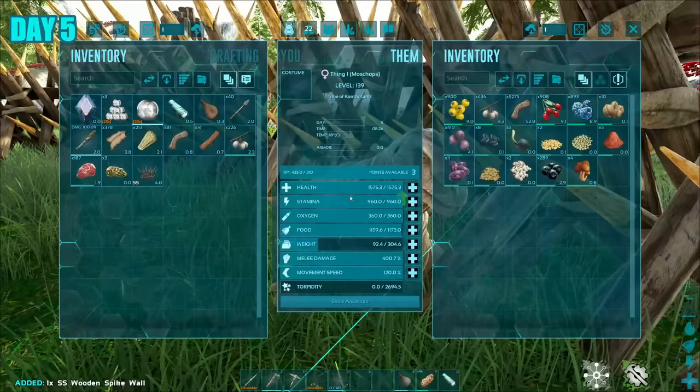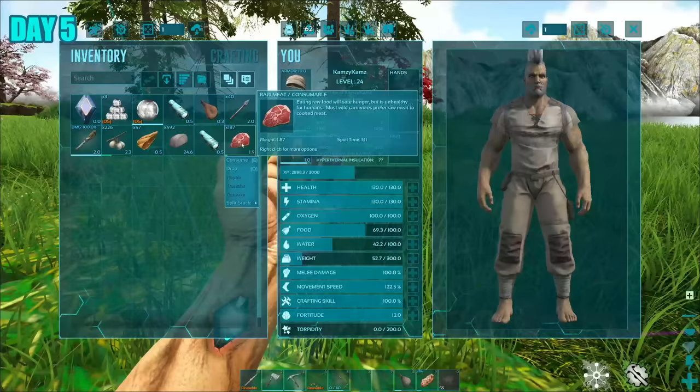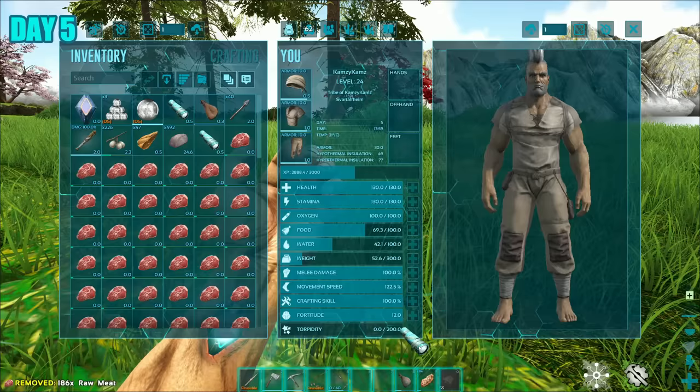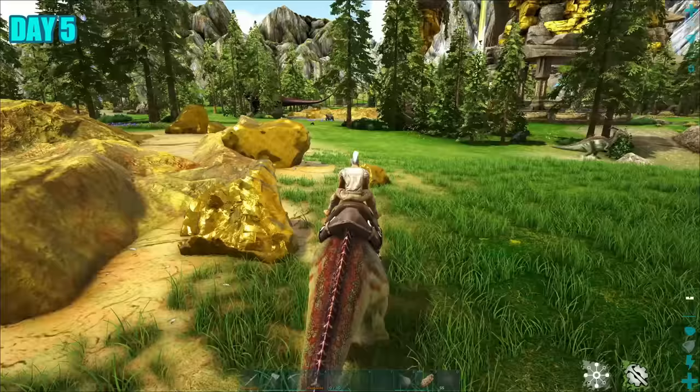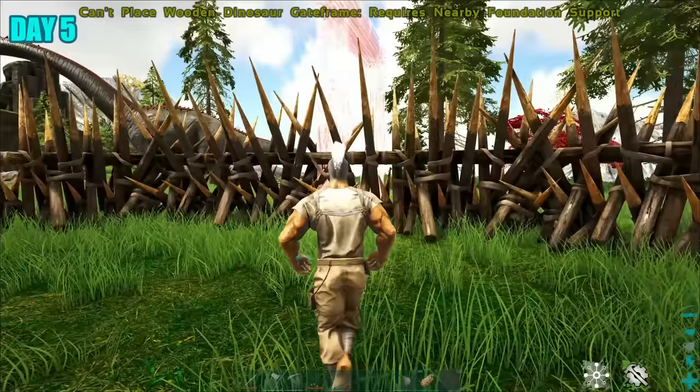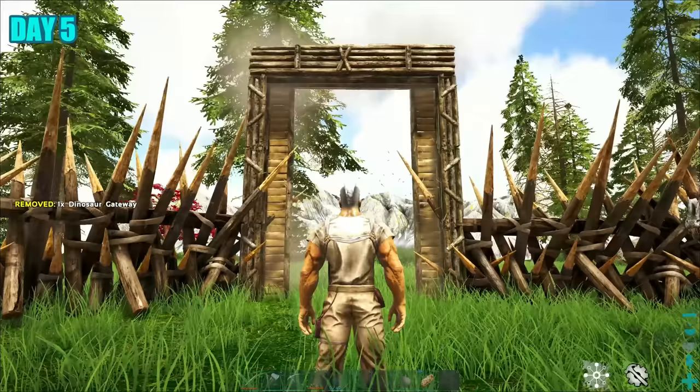And remember that moschops I tamed the other day? It was doing quite a great job already because it collected a whole lot of berries. So I split all of my meat, waited for that to spoil, and got myself a whole lot of narcotics. Later that day, I decided it would be a good idea to go out and get some metal. Back at base, I got tired of picking up and placing down my wooden spikes and decided to craft a dino gate.